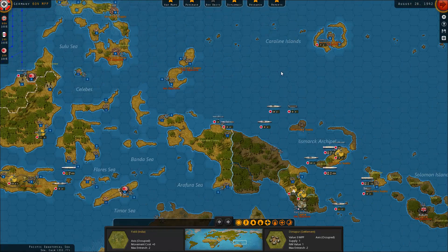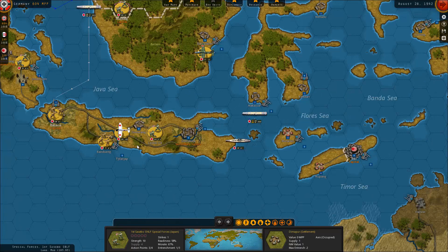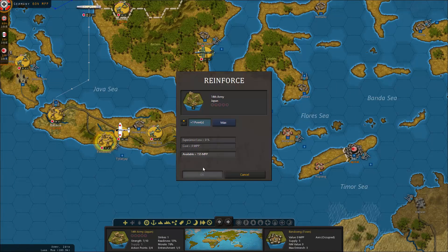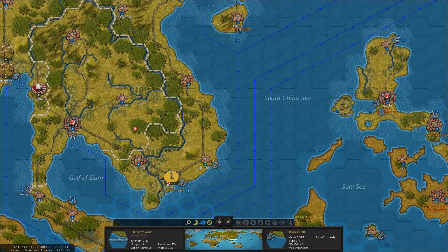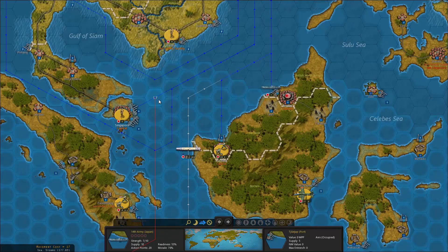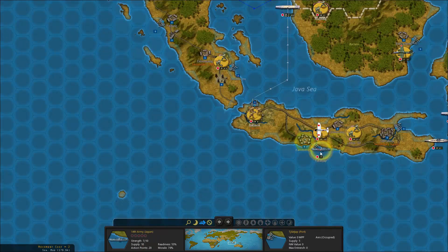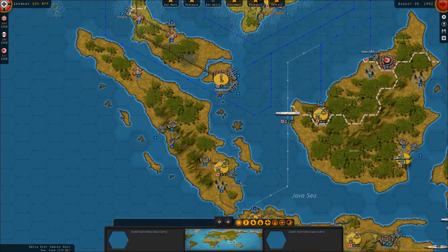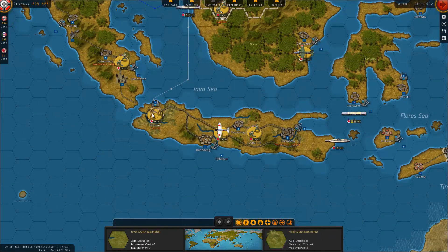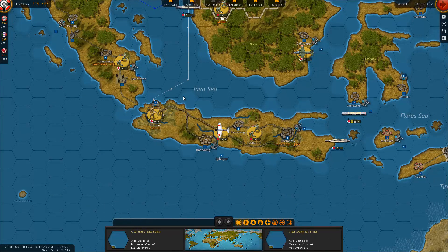We'll just continue invading these territories up here because that didn't go very well. They're going to go on a transport - definitely going to send them up here. These guys actually need to join the war effort over there. They can go on a transport.